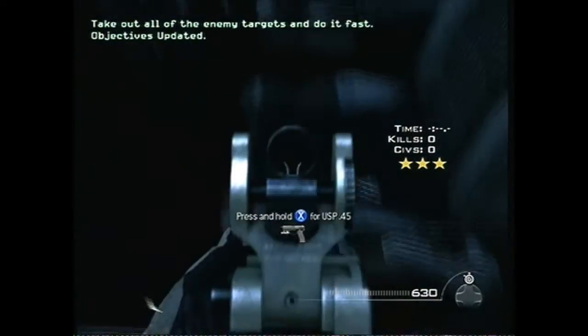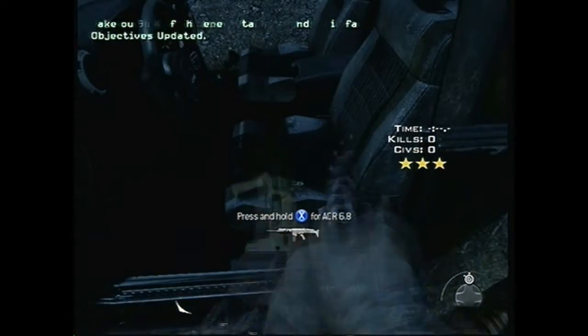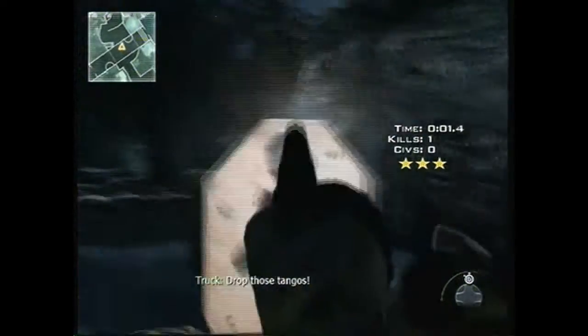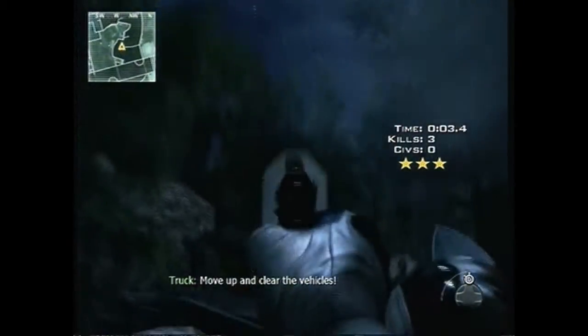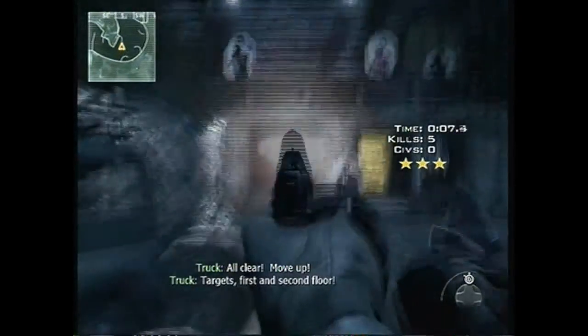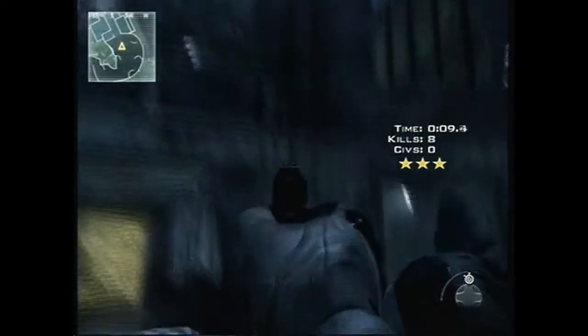At the beginning there's gonna be a Jeep — drop your ACR for the USP 45, it makes you more lightweight. Then start running, jump and snipe the guy that comes out behind there. Grab the other guy — there's two there. Normally you don't have to reload, but then there's four: two up top, two on the bottom.